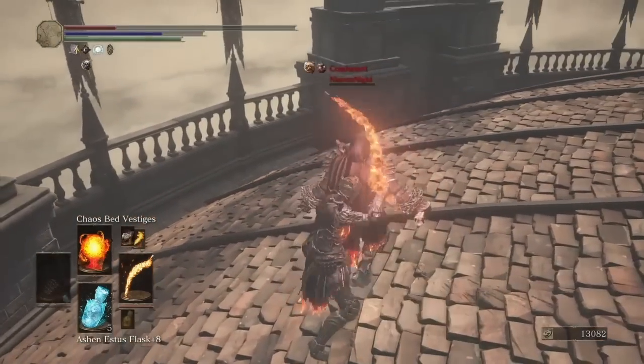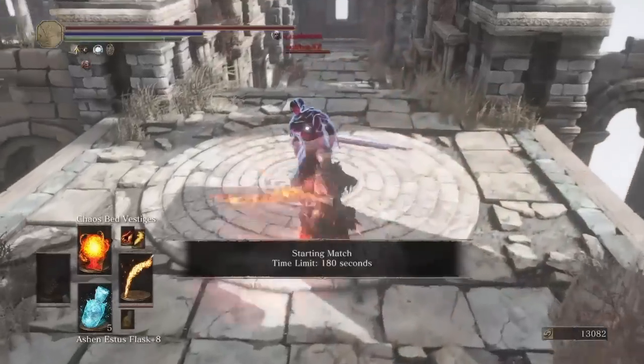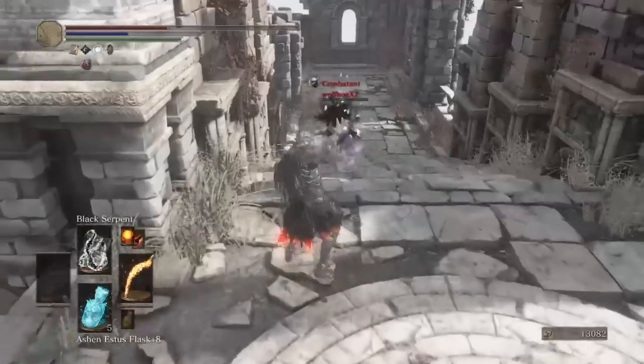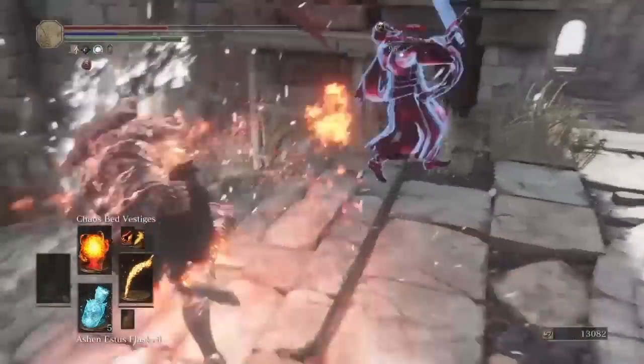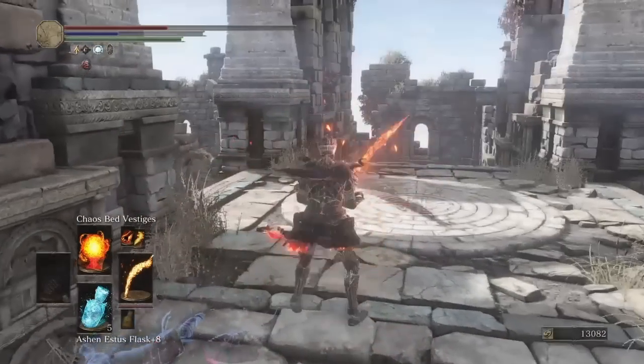You could also just use the black serpent to chaos bed vestiges, because the black serpent staggers them long enough for you to cast the vestiges and it'll hit all the time. Just mixing it up and using your attacks from the Demon Scar with your pyromancies is going to confuse your opponent, because they have no way of predicting what pyromancy you're going to put out next.